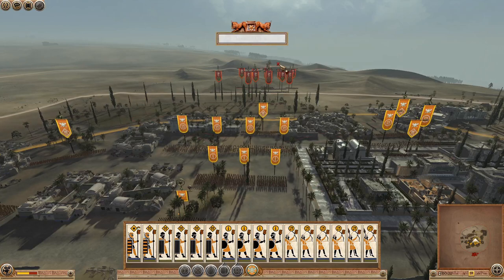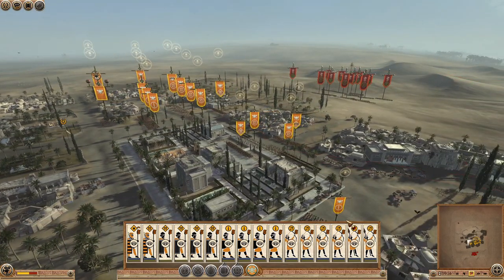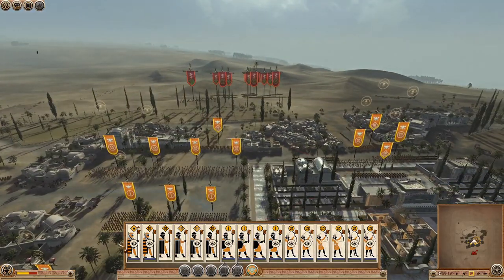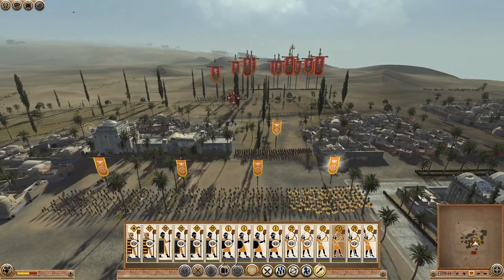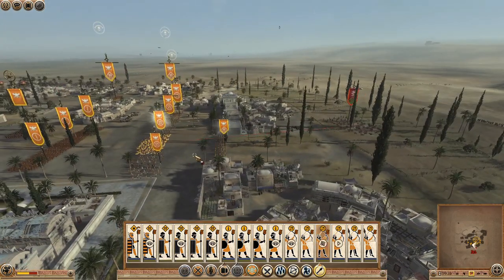We are back on the battlefield at Gazaka, doing the same formation as before - just without a general to support us. That's not really the end of the world - we can flank around like we did before with the infantry on that side and see what happens. They're going to charge the cavalry first, so I'm going to open fire on these guys in a moment. There we go - open fire with a couple of these guys and see what we can do.